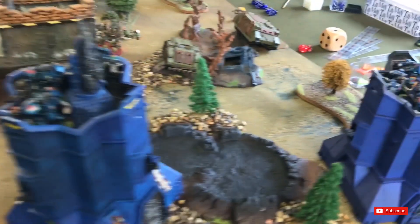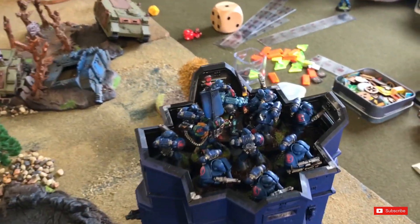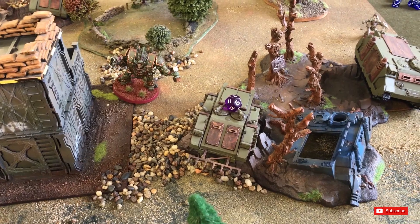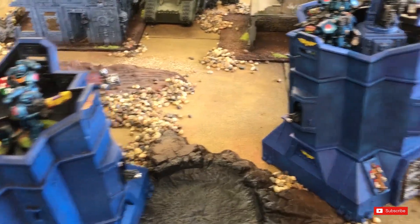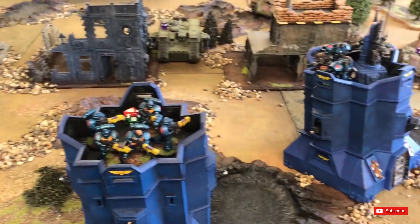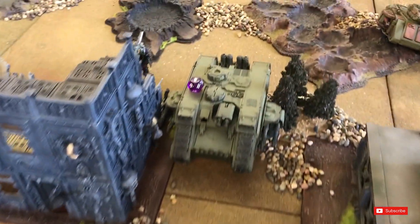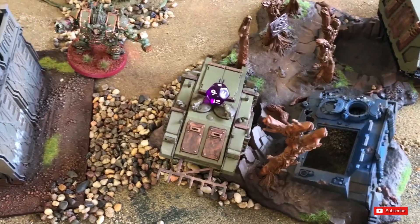I decide to overcharge the Hellblasters — if I roll any ones I'll lose a model, but I have to try. No ones — thank god. Four hits, needing fours to wound with minus four, so needing sixes to save. One wound through, D3+1 damage: strips another two wounds, reducing the Land Raider down to seven. Cantor and his boys fired on a Rhino, scoring four wounds, leaving it with six wounds. Heavy bolters from the buildings chewed another wound off the Land Raider — down to five — and another wound off the Rhino — also down to five.